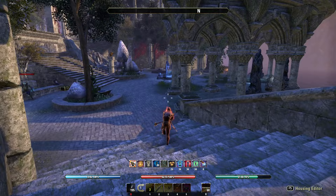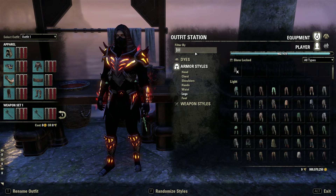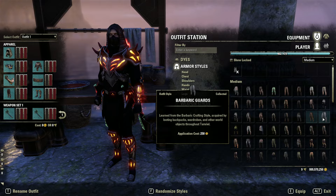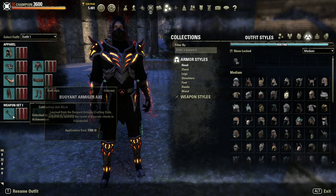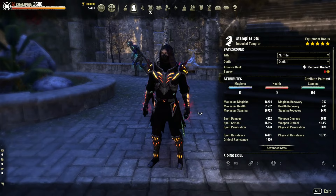That's how you run this build. For a quick outfit check — this is slightly different from what I run on live but I tried to make it as similar as I could. It's mostly Hollow Jack with an Outlaw helm, Buoyant Armiger axes, and a Roguarta staff. That's pretty much it.